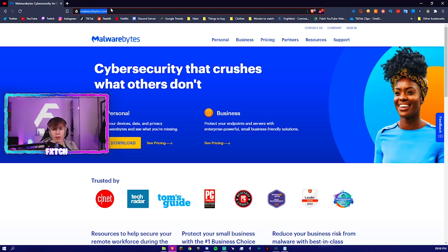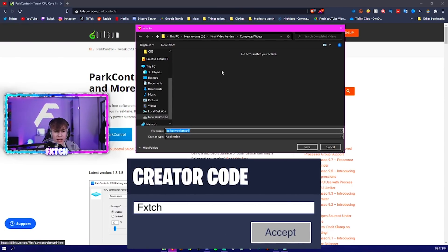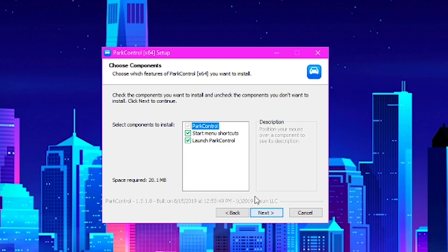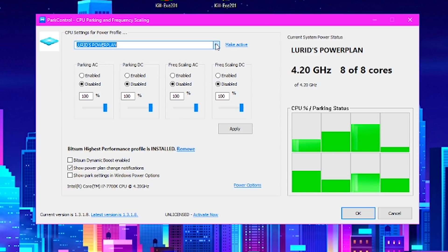The final thing is going to be Park Control. Search up Park Control on Google — it will be the top page from bitsum.com. Download and install it, which takes literally two seconds. I'm installing this to my desktop right here. Once installed, just give it a quick run. Go through the installer, press Agree, untick start menu shortcuts, press OK, and install. It's going to take two seconds.